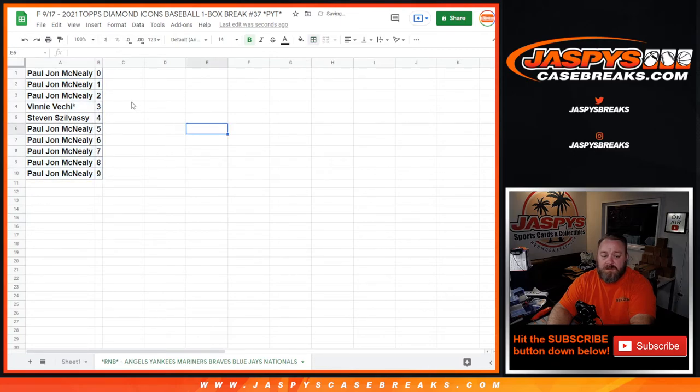PJ has the majority of the spots — 0 and 1 when it comes into it. The 0 gets any and all redemptions for these teams listed. Even known 1 of 1 redemptions. But since PJ has both the 1 spot and the 0 spot, it doesn't really matter — he'd get any 1 of 1s whatsoever, whether it's a redemption or in person.